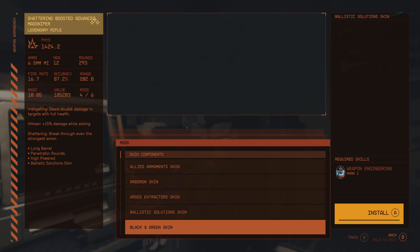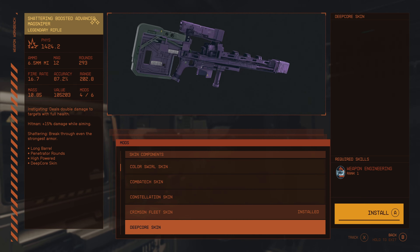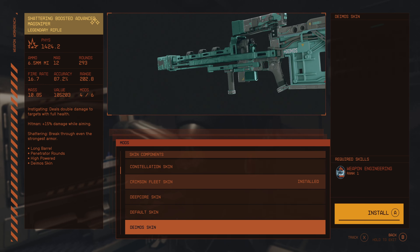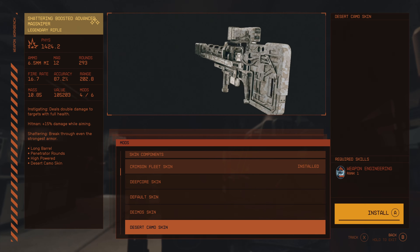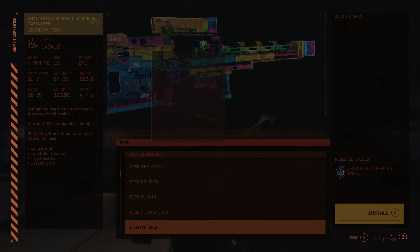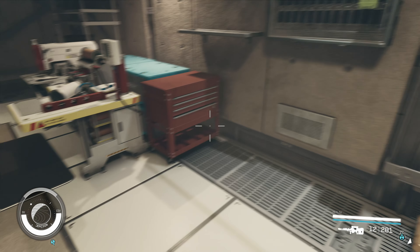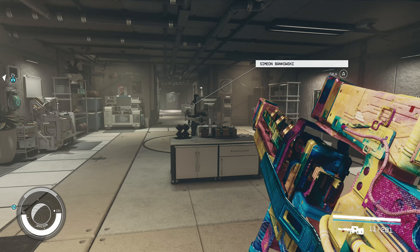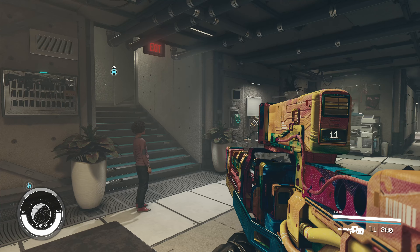Simeon will definitely get a nice skin from this pack. We've got the Deep Core — purple and kind of a gray. Default. Deimos. Got Desert — very nice. Darkstar — looks so freaking cool. I don't know if X just kind of picks and chooses some of these. This one looks really funny. I don't know why it's called Dog Star but I'm not going to complain.